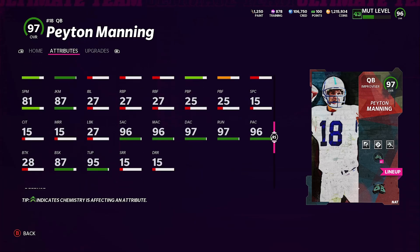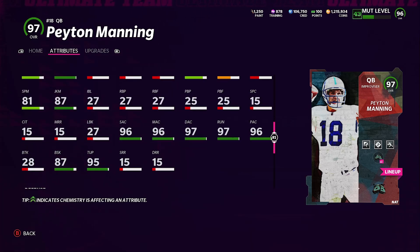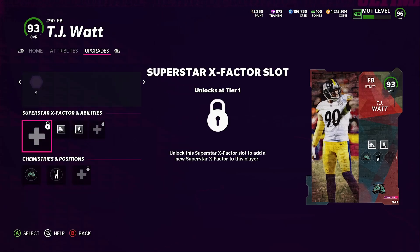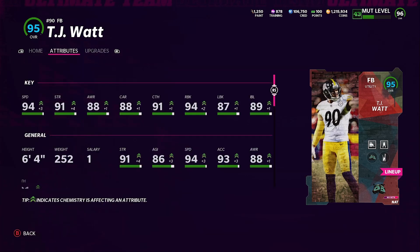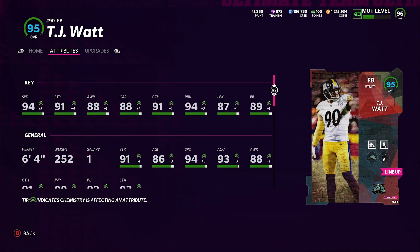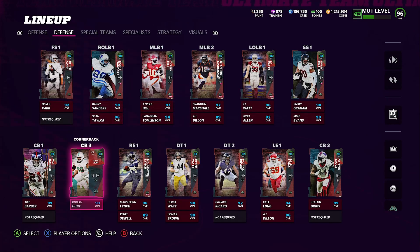Manning also has 87 truck and 81 spin, and 87 break sack which is pretty good. Now for the fullback — he comes with Bulldozer and Backlash. Because he has his brother on the squad, they get three out of three players which activates and boosts his card. As a fullback he comes in at 93 overall, and with boost stats he goes up to: 94 speed, 91 strength, 88 awareness, 88 carry, 91 catching, 94 run block, 87 lead block — the stats are insane.